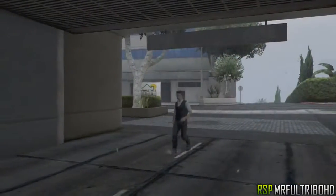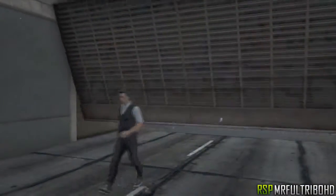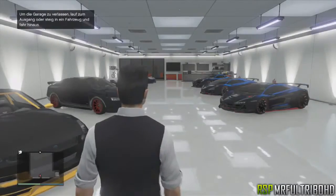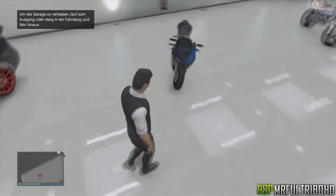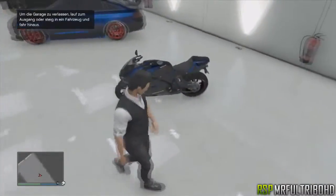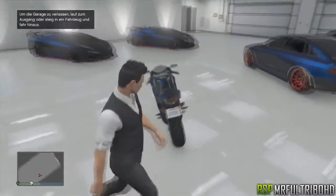Just drive in and sell the vehicle, and when you've done that, that's all there is to it. Go back to your garage and you'll see that the Pegassi Bati is still there. This is a pretty awesome glitch and it's very easy to do in GTA 5 online.